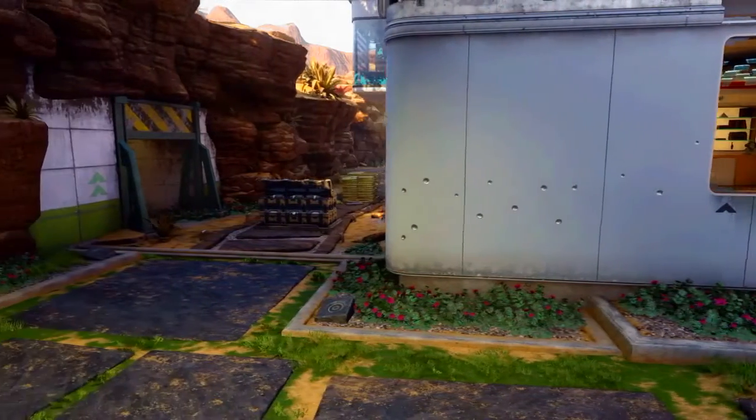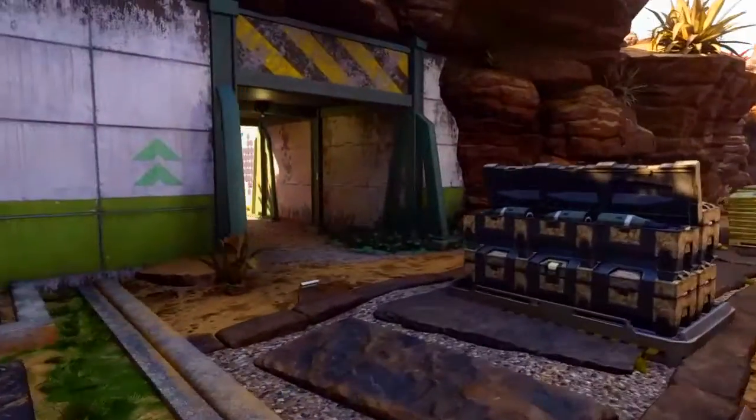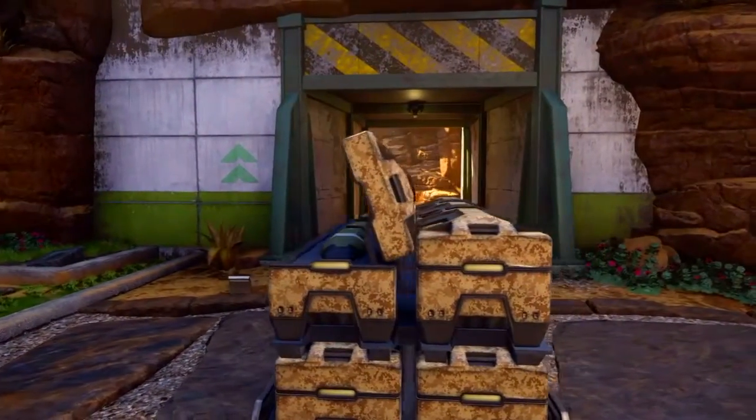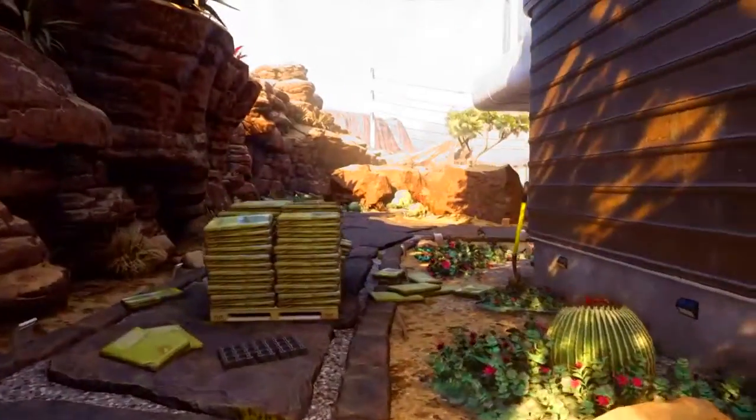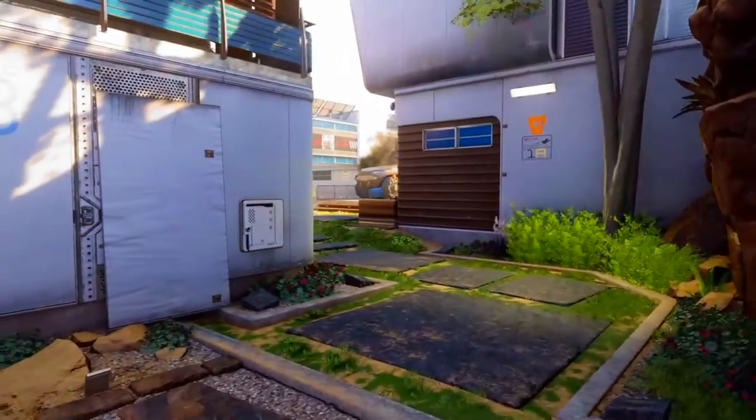Now moving on to the A bomb. This bomb plant spot is not as exposed as the previous one. This bomb has 3 lanes: first being the alleyway, second being the rock side area, and third being the middle side area. We're going to use all 3 of these to our advantage.